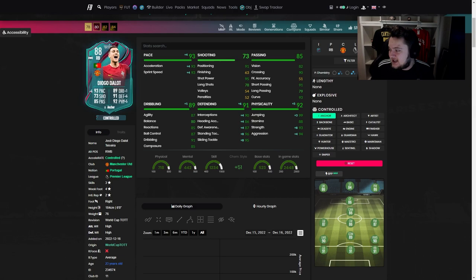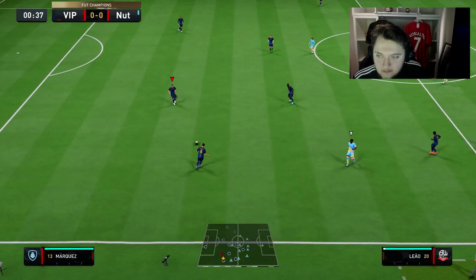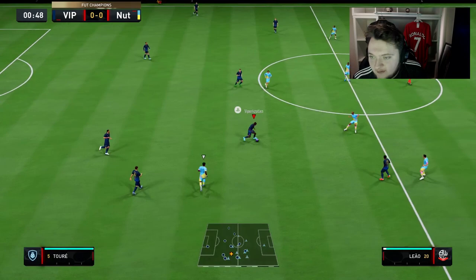Anchor is quite good as well — look at that card on an Anchor: 93 strength and 94 aggression, 99 jumping, 90 interceptions, 86 heading accuracy, 87 defensive awareness, 96 stand tackle, and 95 slide tackle, with also 93 pace. Anchor is a very, very good chemistry style for him. The other one to look at is a Shadow: 97 pace now, with 92 base defending, 94 interceptions, 86 heading accuracy, 87 defensive awareness, 96 stand tackle, and 99 slide tackle. Looking at the chemistry styles, I think the Anchor's probably the best. He's already really good as an attacking fullback, so we're going to go for the Anchor and really boost up the defending and physical stats.